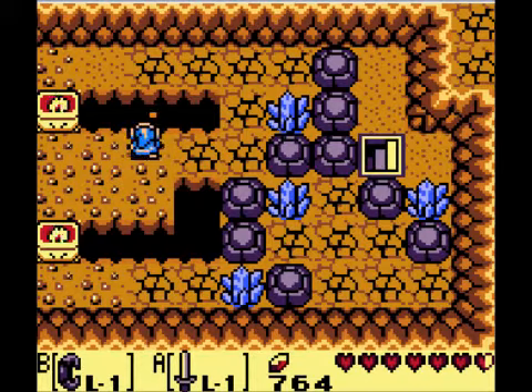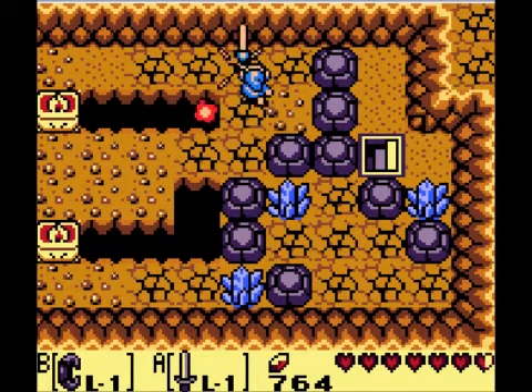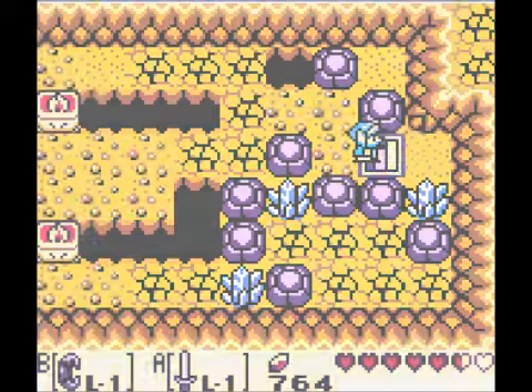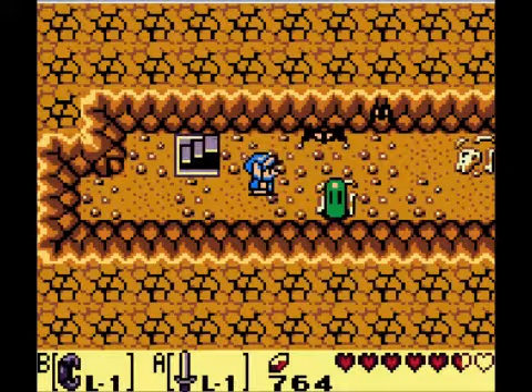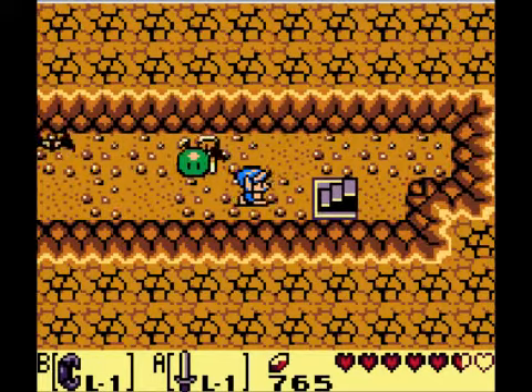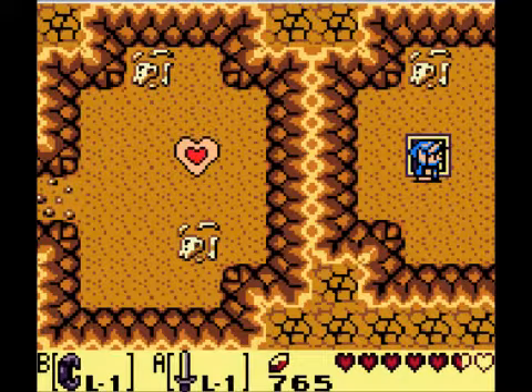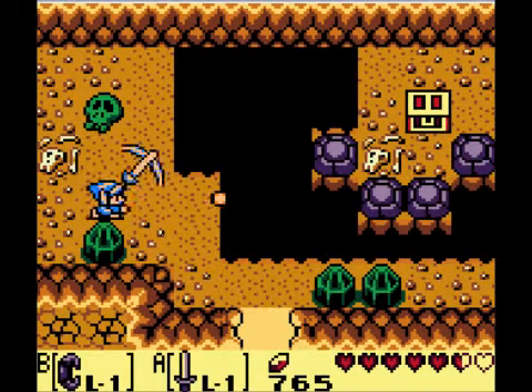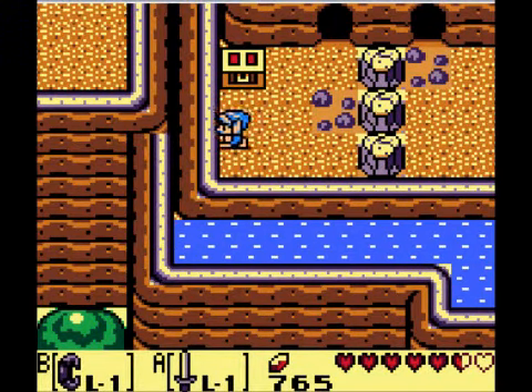Kill the enemies in here, walk this way, and push this down to the hole. Then we can do this — push this one and push this one and go through here. Then from there we go this way and then here, and there's a heart piece over there that we can't get to till much later in the game.